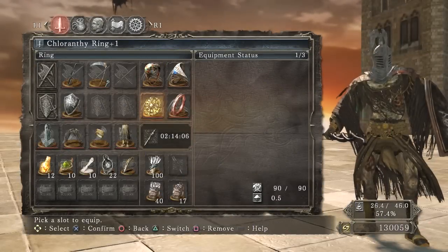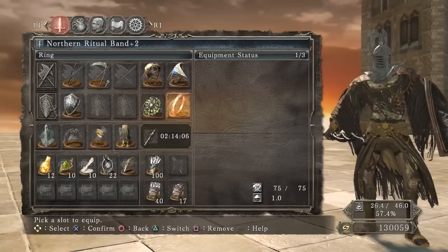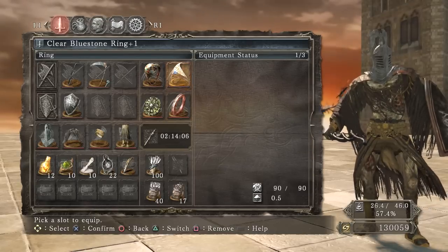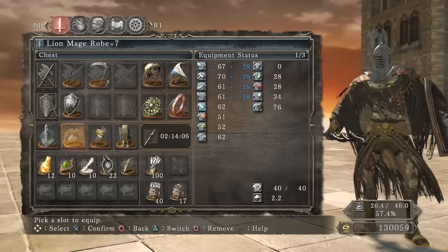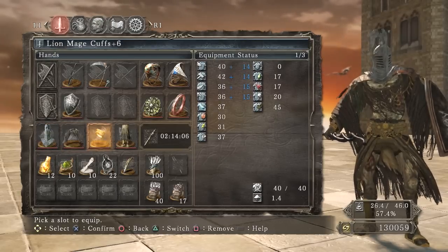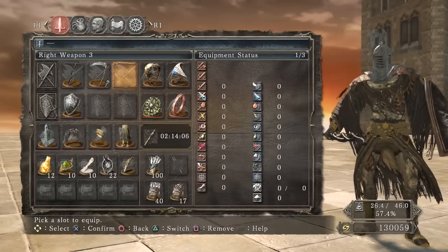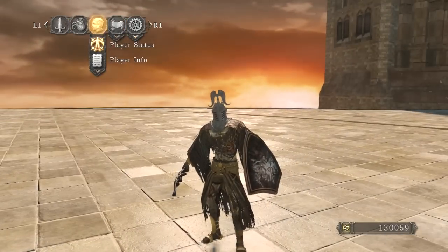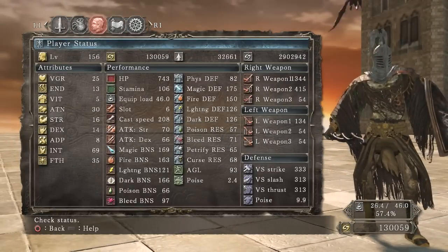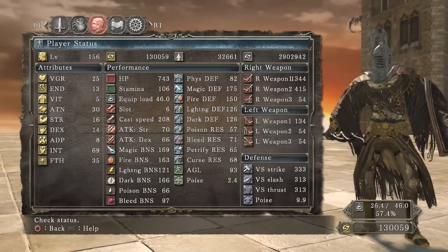What's up everybody? We got a special video for you today. I'm going to show you how to kill the ancient dragon pretty easily. Got a nice little strategy that I found. I normally show you guys all the hidden items and secrets for each area, but this area there's really not anything — everything is pretty much right in your face. So we're just going to get on to the important stuff: how to kill this boss easily.